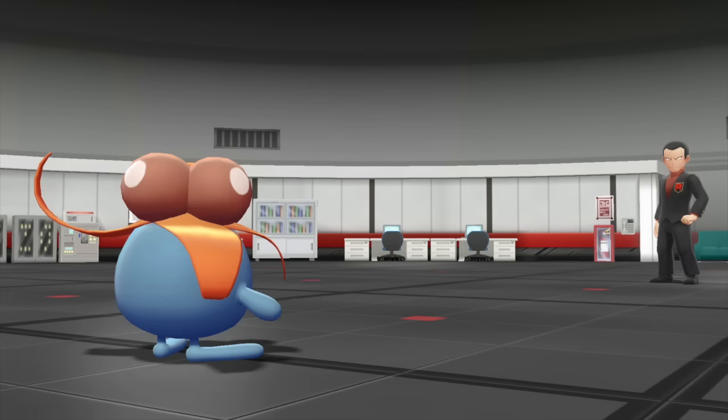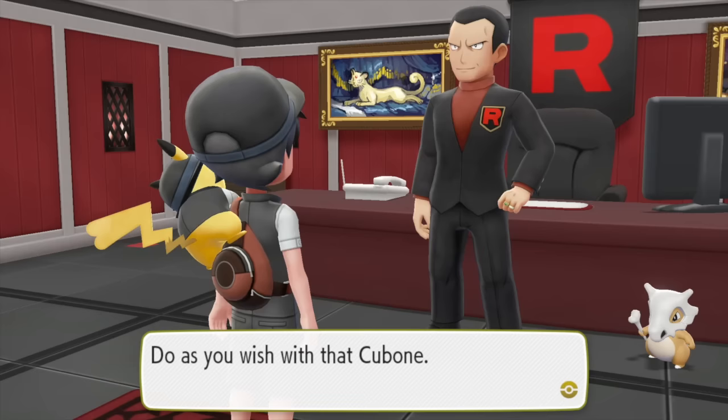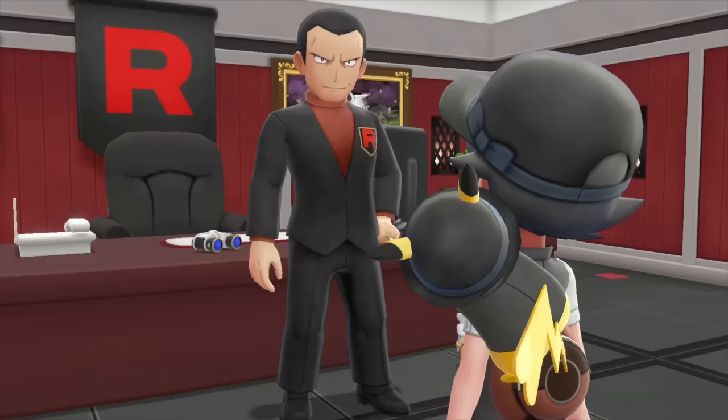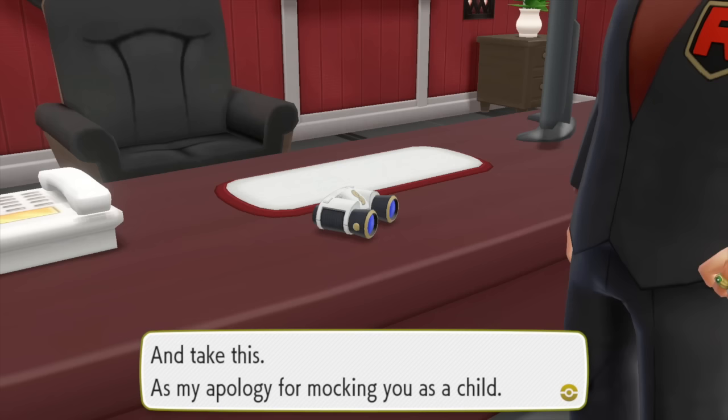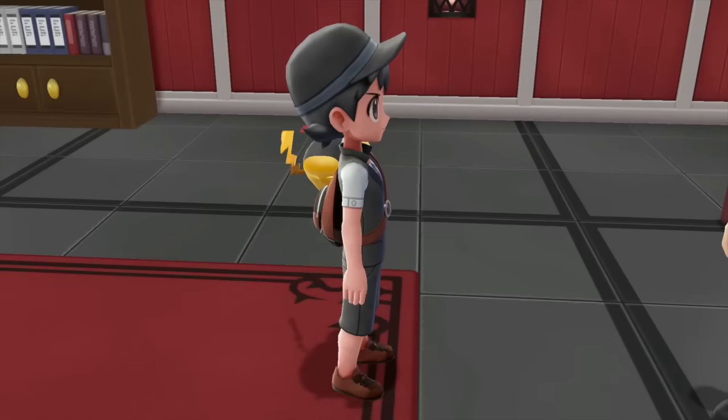Once you've taken down Giovanni, you're cleared to receive something from him. There's the whole thing with Cubone, and this is what you're looking for: the Silph Scope. This will allow you to get past the giant ghost. He hands it over now that you've beaten him — he's not particularly happy about it, but he's being fairly decent. I suspect we'll face him again in the future.